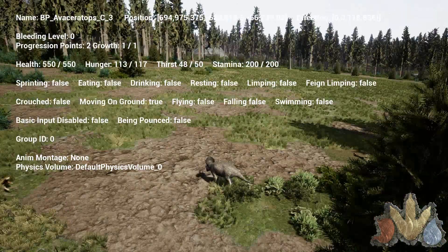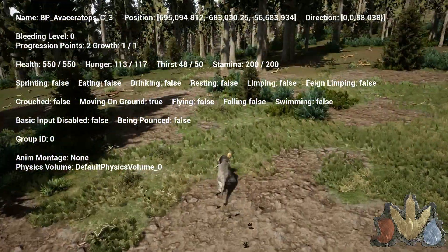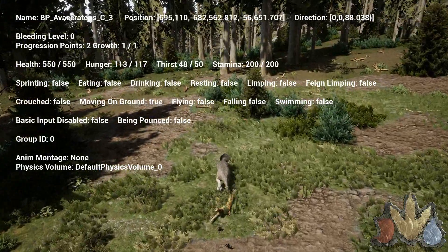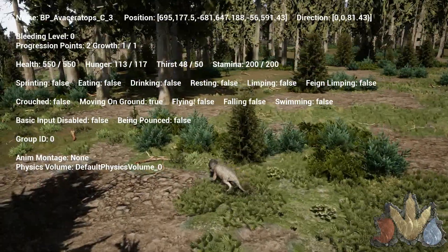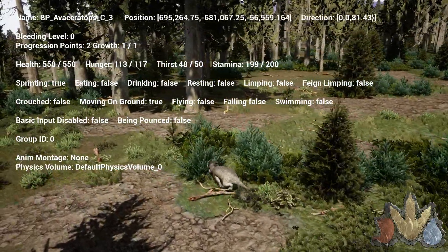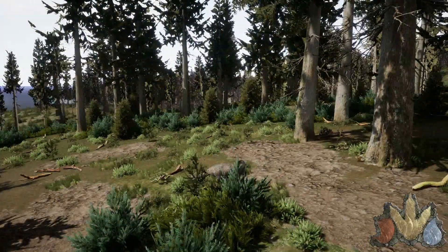What is its hunger? 117 — not bad. 50 thirst — that's freaking amazing for a tier two, I think is what it is. Because it goes Taco and then Ava, I believe — not 100% sure yet. And 200 stamina — that's good. 550 health — whoa. It is a small, tanky little thing.